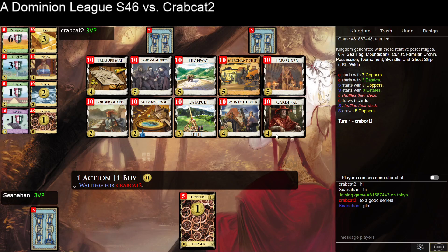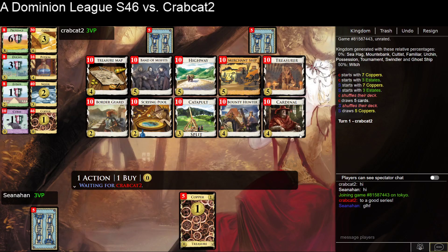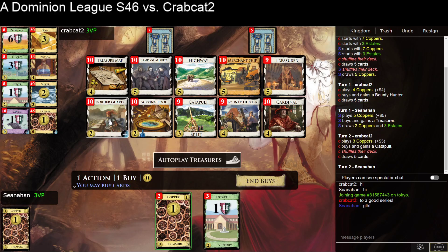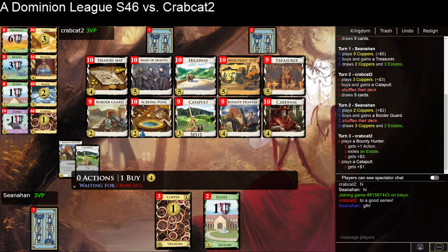This is my first season in the A Division, so hopefully I'm able to accord myself well. It helps if you have 5-2 in Kingdoms, where 5-2 is really good, and this is a Kingdom where 5-2 is really good. I'm going to open Treasure of Border Guard without much thought, then grab a Bounty Hunter and proceed from there. It is single gain, so I want to be careful how we green. With Catapult at least, you've got to be a little bit careful about a Golden Deck — with Treasure, two Golds, Province, Bounty Hunter — something like that would be pretty nice. I think I am going to pick up one Catapult — get thin a little faster, get some attacks in.